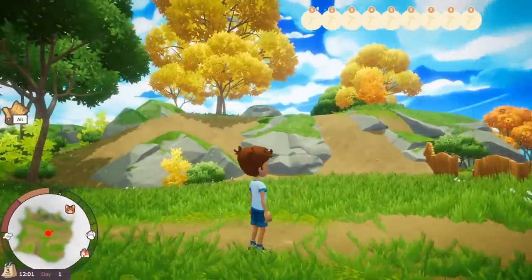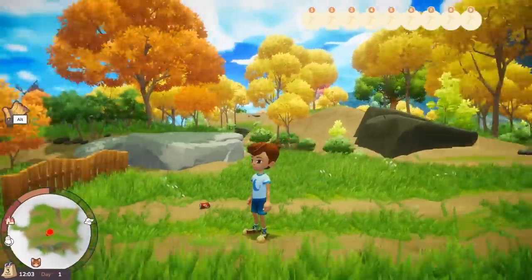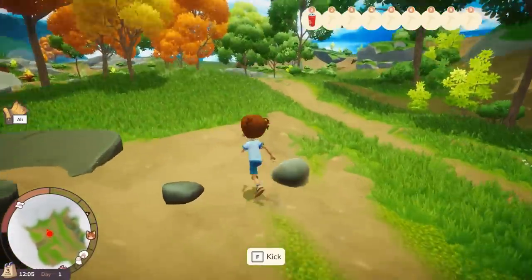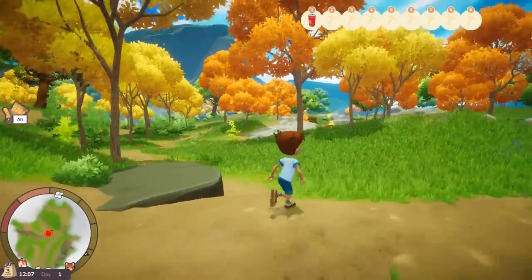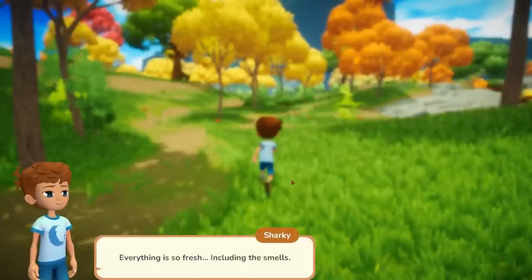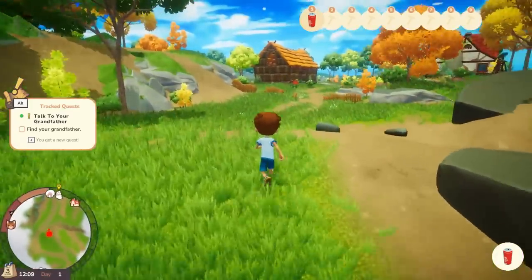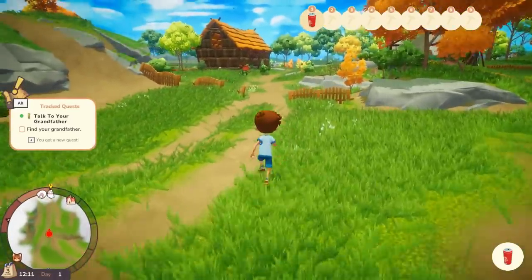It looks awesome. It's like the animations, the way it just feels — very cartoony, a beautiful looking game. Everything's so fresh, including the smells. I'd better talk to my grandfather before I start eating some carrots. We have a task already; as you can see on the mini-map there is a cat somewhere down there. Let's go and speak to Grandfather — our first quest.